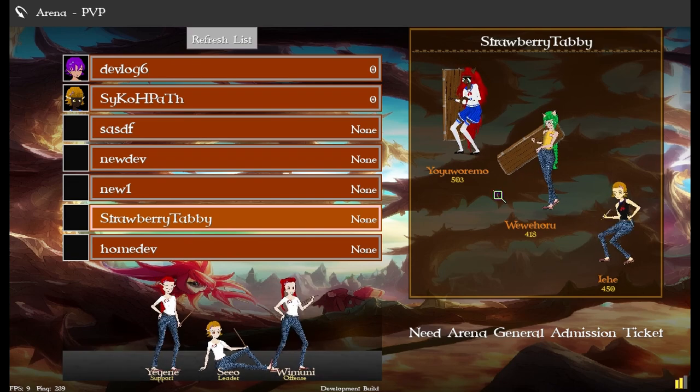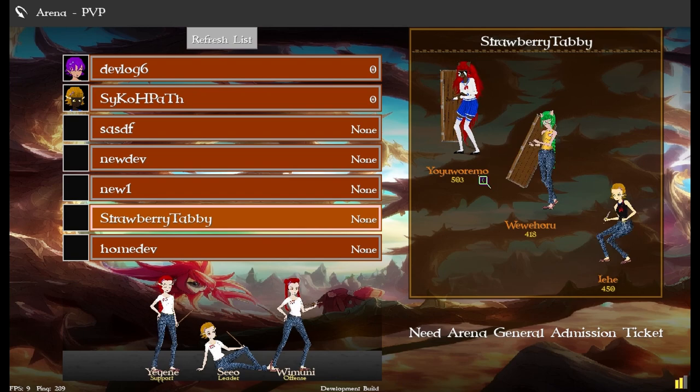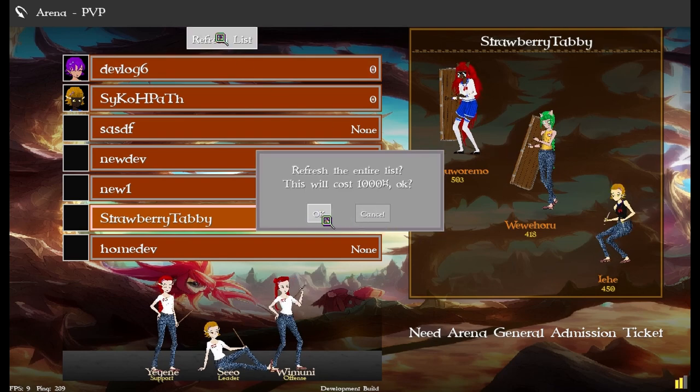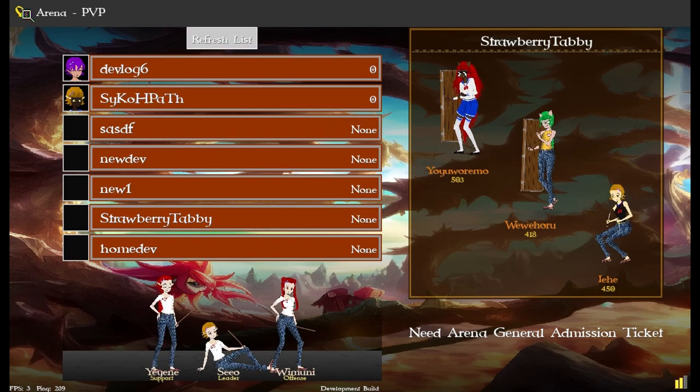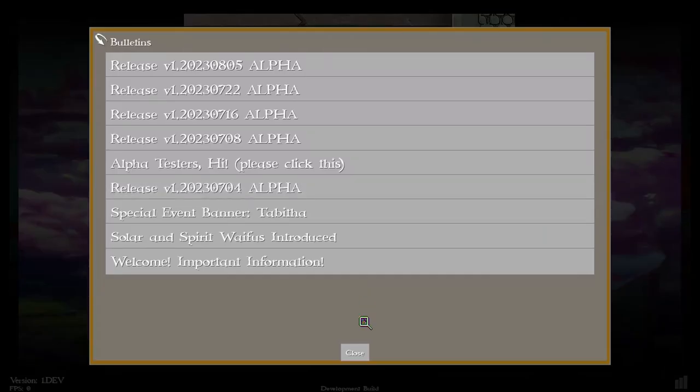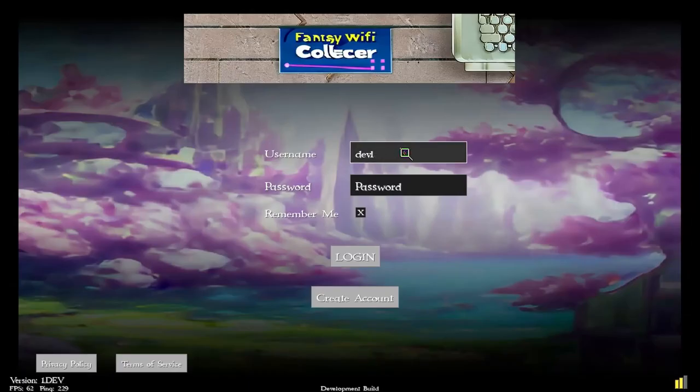When these PvP teams fight, the ones with generated teams won't go down in rank — they won't lose points. But once you have a PvP team made, that enters you into the PvP arena. I don't have refresh working and I don't want to spend a thousand bucks on it, so we'll log back out to my account.